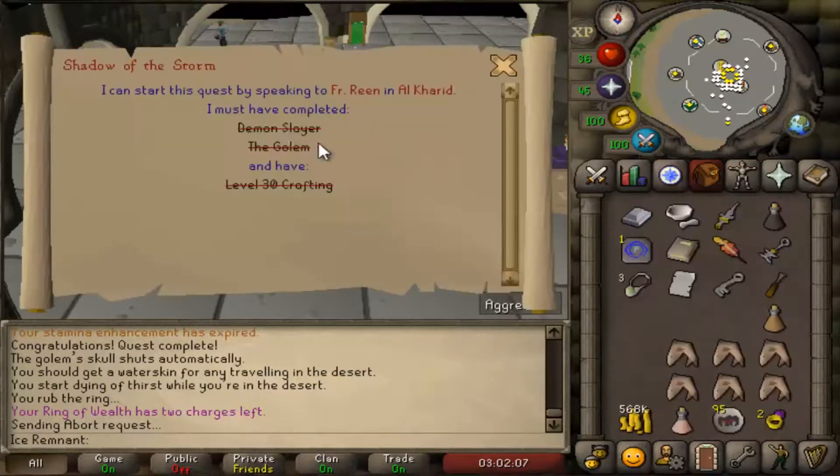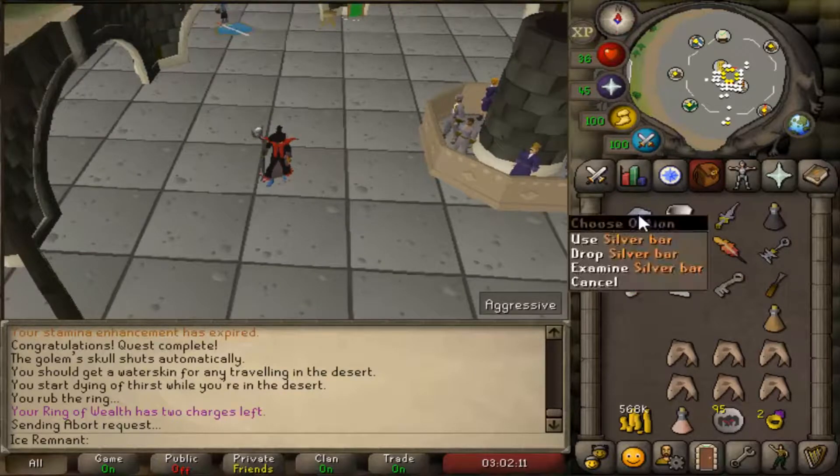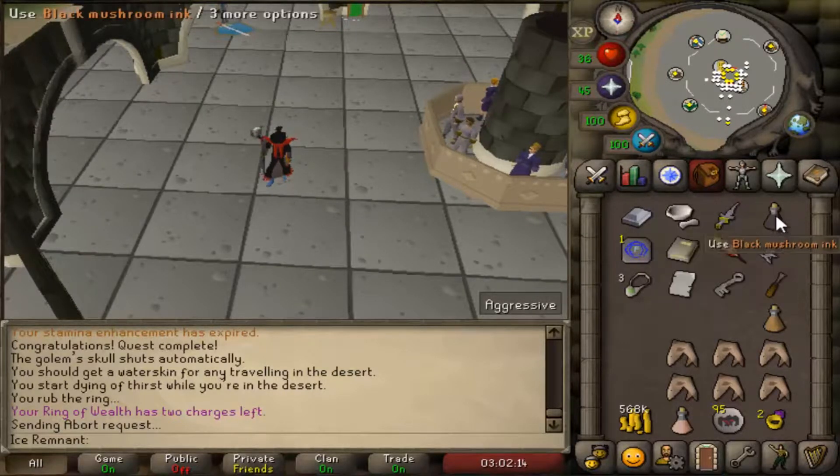To complete this quest you will need a Silver Bar and a Silver Light Swerve from Demon Slayer. If you did not keep the items from the Golem quest you will also need a Pestle and Mortar as well as an Empty Vial.